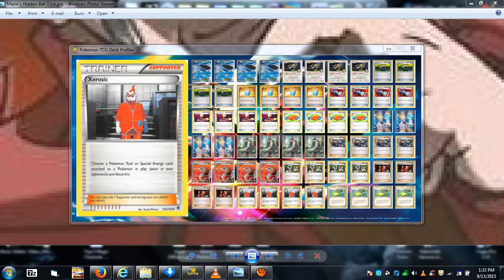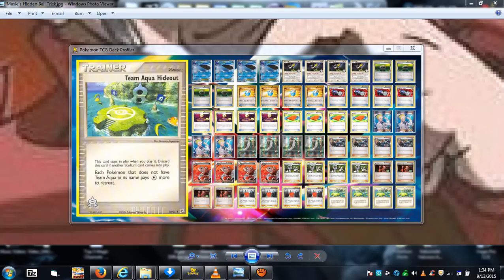Xerosic destroys a Pokemon tool like Float Stone, G Booster, or Muscle Band, or removes special energies like Double Colorless or Double Dragon Energy. It's a supporter so Pal Pad can recycle it. Team Aqua's Hideout is a stadium: each Pokemon that doesn't have 'Team Aqua' in its name pays one more energy to retreat. This locks your opponent's Pokemon into the active zone, forcing them to draw and pass turns until they eventually deck out — just another way of stalling by locking them into a useless active Pokemon.